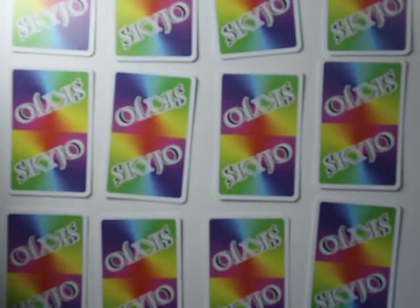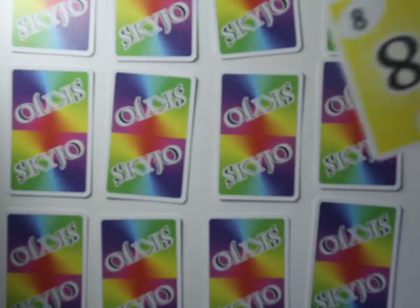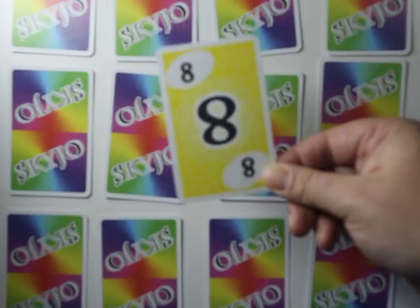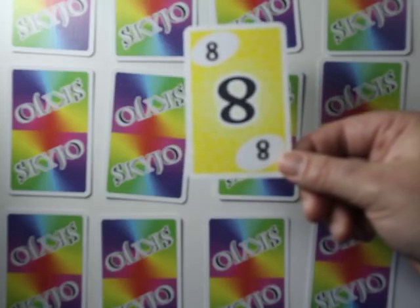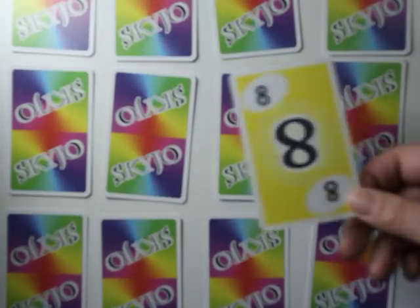I took the liberty of setting up this game and there are 12 cards out. The first thing you want to do after you have your cards laid out is to flip a card over from the center deck. This is an 8. An 8 is a high card, so I could choose to take the 8 or am I going to randomly turn over a card.